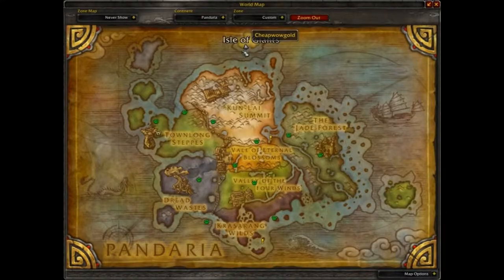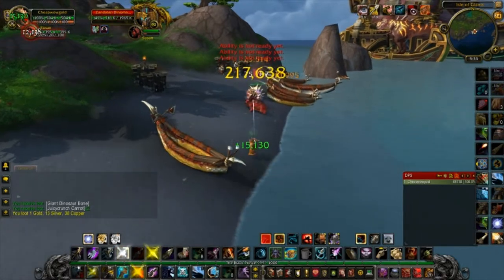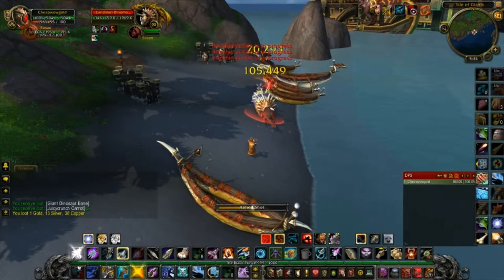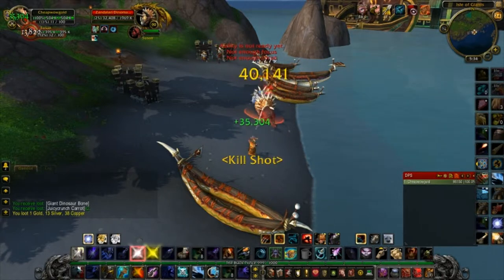It's located right over here. The only way to get there for the first time is to fly as far as you can and then swim. Once you're there, there's a flight point for each faction right on the beach, and then you can just flight point back and forth after that.